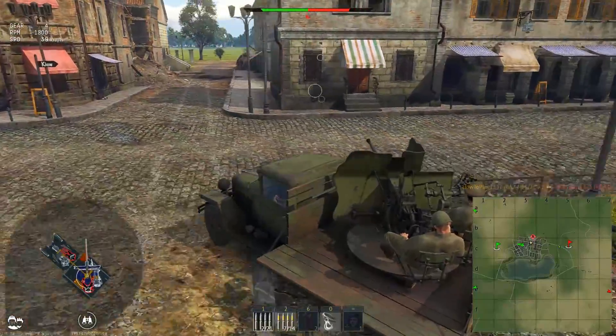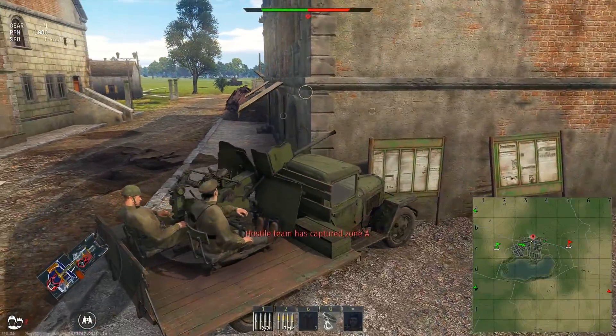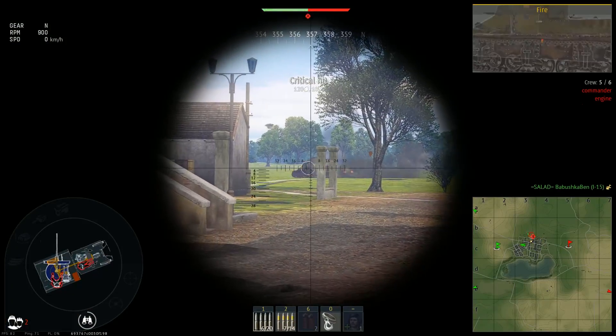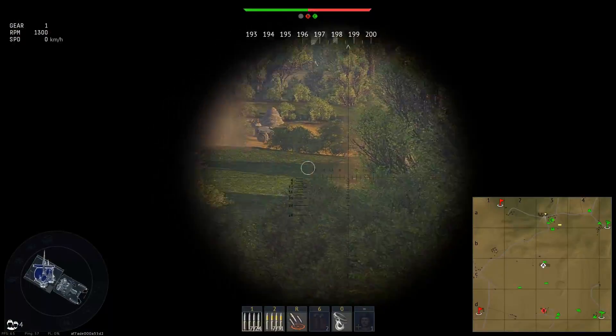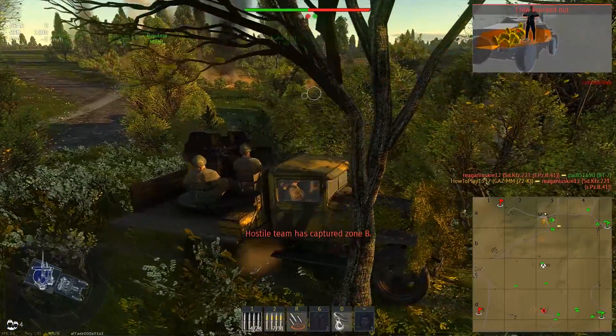Especially considering it's a wheeled vehicle with difficulties making turns in limited space, that makes the driver's cabin the biggest inconvenience of this vehicle. On a good note, the turret's rotation of 35 degrees per second is very fast, so it doesn't take much time to turn the cannon sideways.